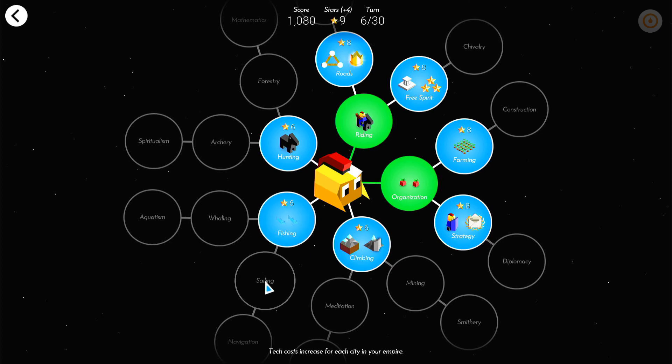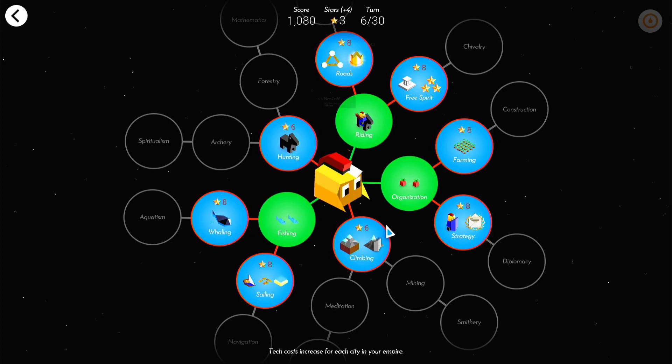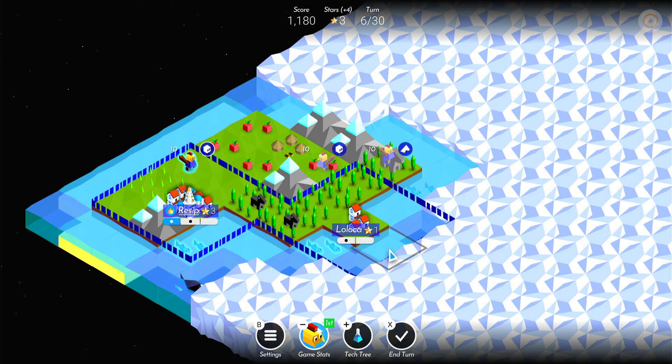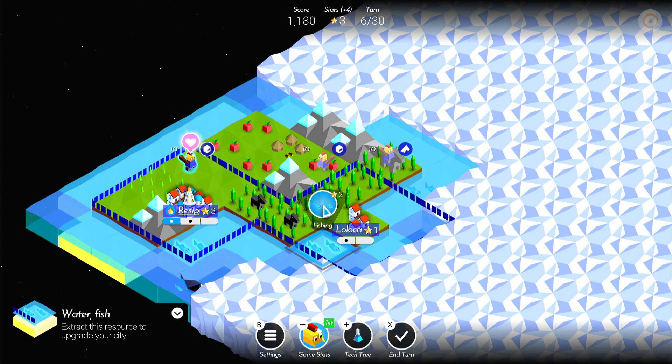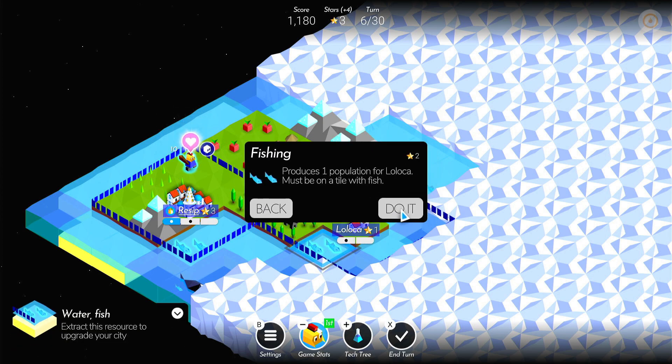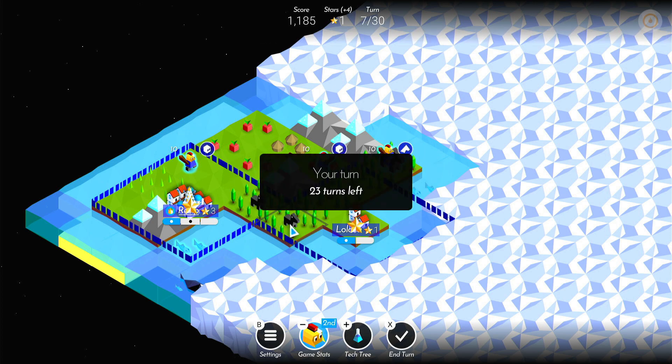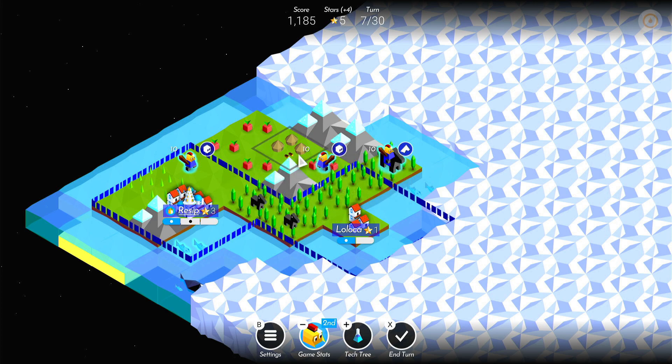So we might have to go that route. If we go on the tech tree and unlock fishing, we'll unlock sailing. But we need to research fishing first, and then we can unlock sailing hopefully on the next turn. By unlocking fishing we'll now be able to get these fish, and they will add population to our little city. Not a massive amount we can do again — we'll skip the next turn.